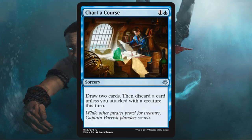Chart a Course — this is a good limited card. I'm not picking it super early in draft; it's something you might pick up later in a pack. At the very worst it replaces itself and lets you loot, which is not bad for two. It is sorcery speed, but if you attacked, it basically functions like a raid card that doesn't say raid on it — it replaces itself once you draw. If you don't have a lot of other good card draw options, it's very playable.